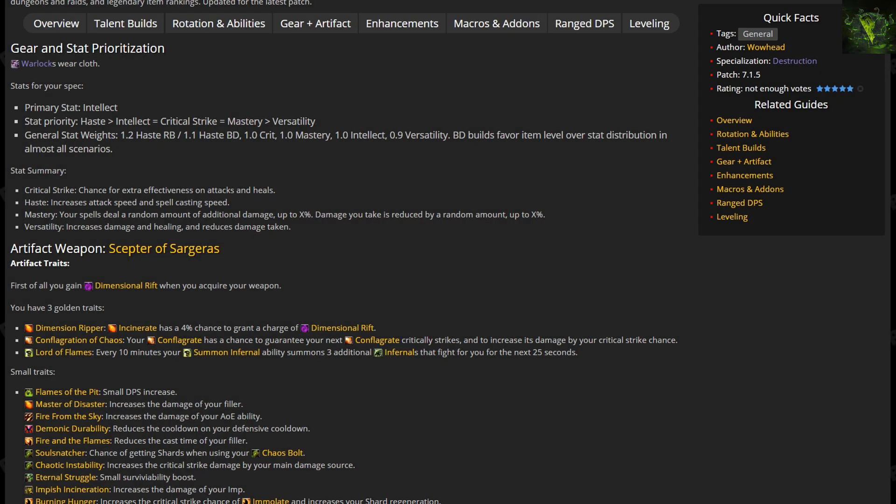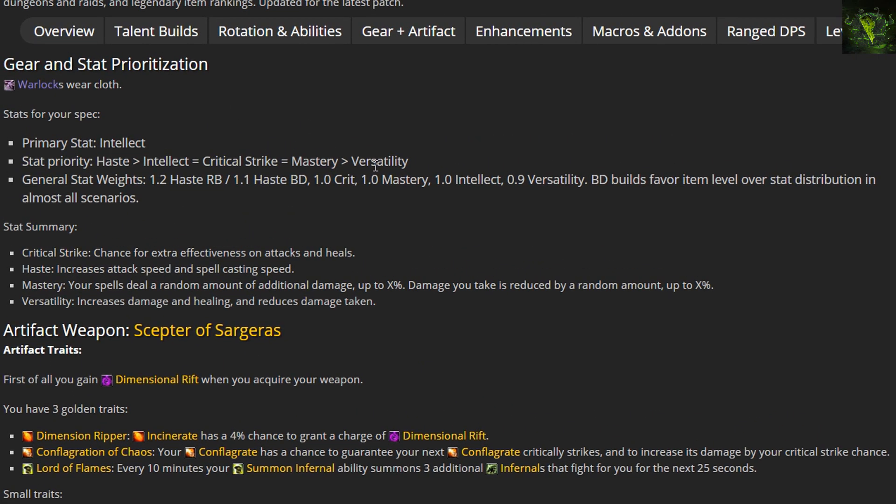The stat priority for Destruction Warlock in patch 7.1.5 is generally Haste over Intellect, with Intellect roughly equal to Crit and Mastery, and all of those more valuable than Versatility. General stat weights from the Warlock Discord: 1.2% Haste for Roaring Blaze, 1.1% Haste for Backdraft, 1.0% Crit, 1.0% Mastery, 1.0% Intellect, and 0.9% Versatility. Keep in mind that Backdraft builds favor item level over stat distribution in almost all scenarios. Thanks to Gatto for providing those stat weights.